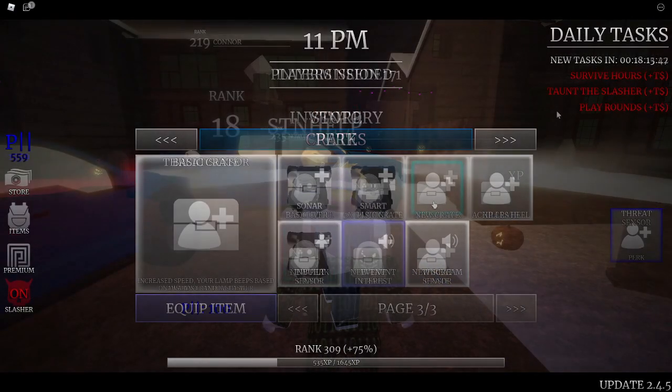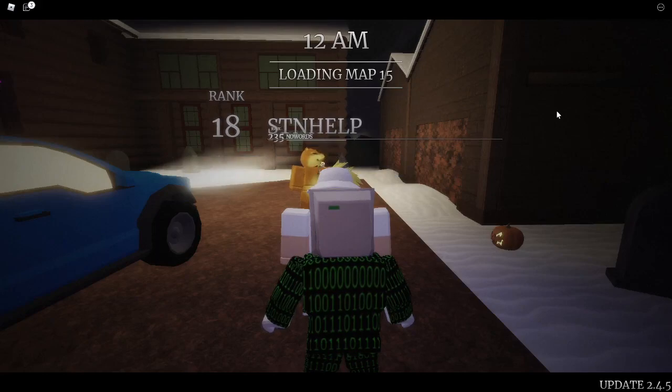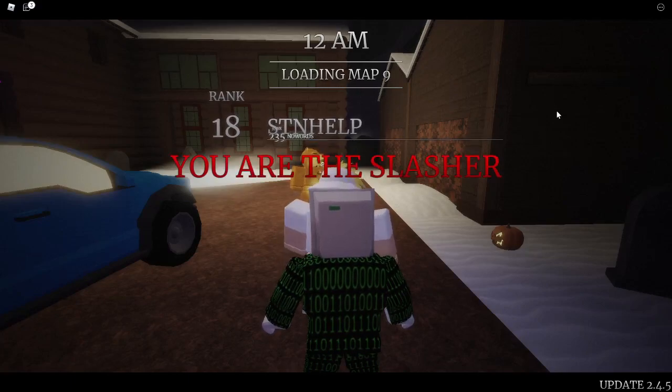Next is the Threat Sensor Perk. The Threat Sensor Perk increases your speed, and now your lamp beeps based on the distance to the slasher. My guess is that your lamp will work like some sort of tracker, similar to the tracker gear. I think it's going to be super interesting to see how this actually works out — I can't wait to try it.